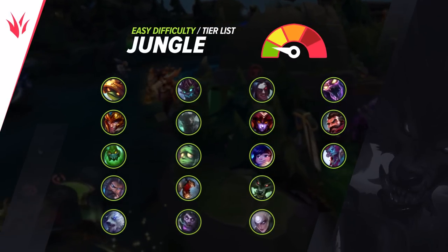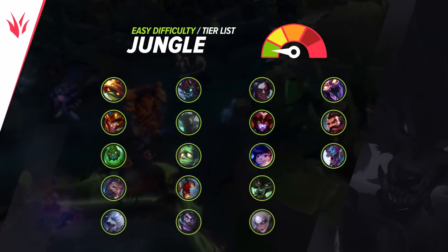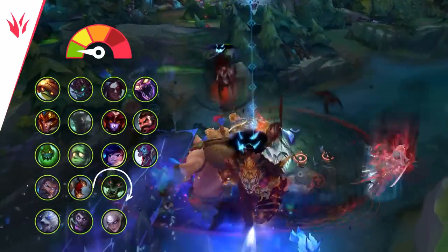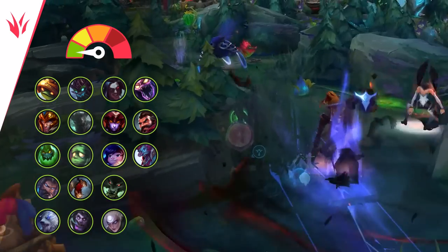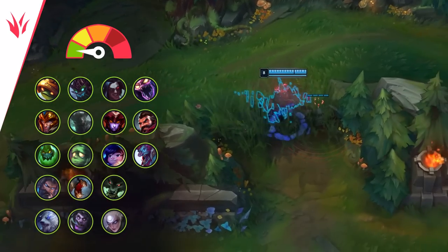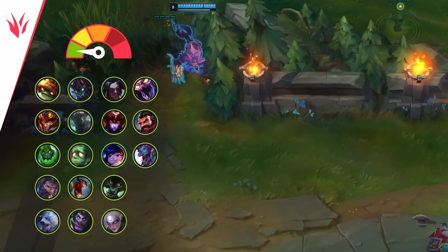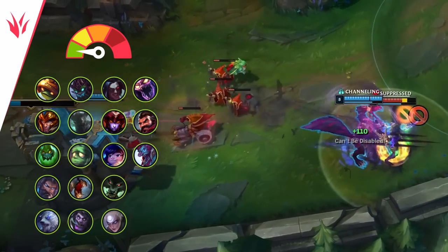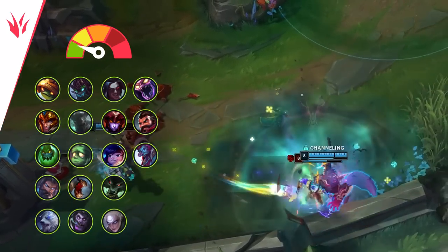Now let's take a look at the jungle. Unsurprisingly, a lot of the best junglers in the game are also the easiest ones. Champs like Fiddlesticks, Udyr, and Warwick are really, really hard to mess up, and with how strong their kits are, that results in you having a huge impact almost any time you lock them in. On top of being easy to play, everything in this tier is really hard for enemy junglers to punish — these picks pretty much all have fast, healthy clears and are able to avoid dying to invades.